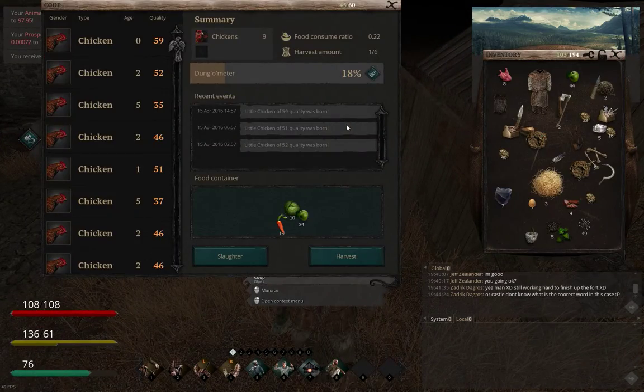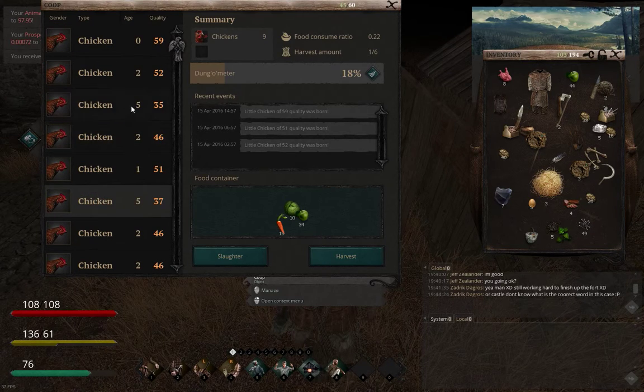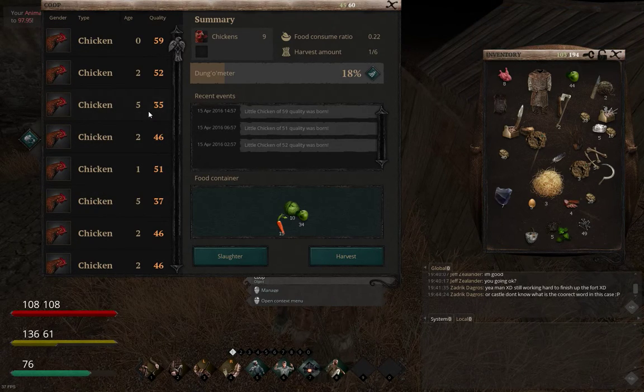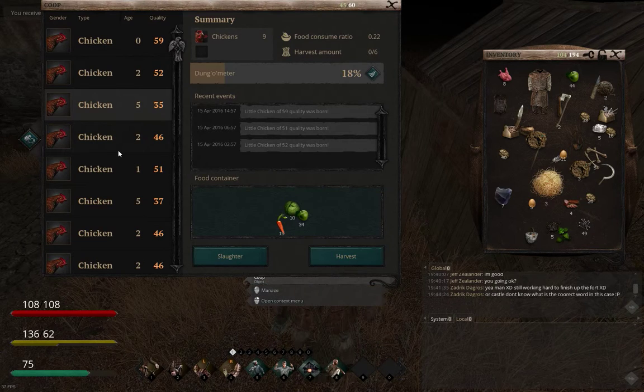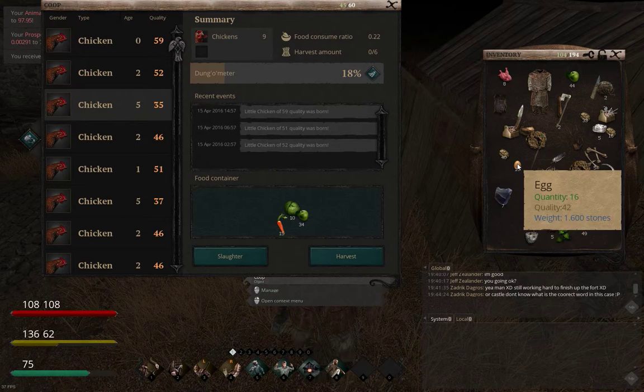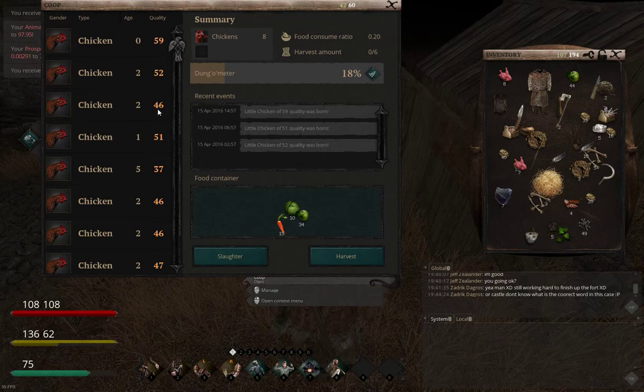In this pen it's on 18% so there's no point doing anything with that. These are chickens. I'll probably get rid of these two that are under 40 quality - they're both age 5, so it might be worthwhile slaughtering them. But before I do that I'm going to harvest because chickens produce eggs. I got 11 eggs from that batch to go with my other five - I'll just stack them together.